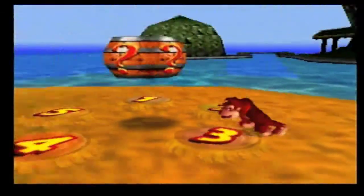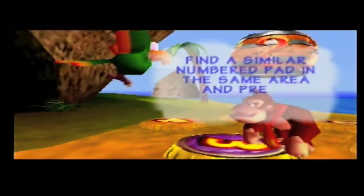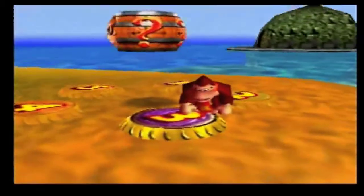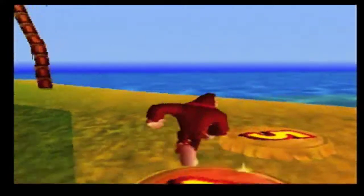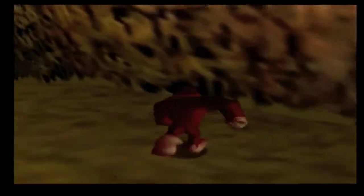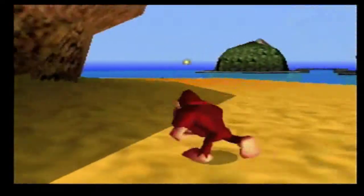I definitely remember this. "Find a similar number pad in the same area and press Z to Banana Port between the two." Banana Porting — I guess I do remember that. Let's see if I can Banana Port on this one right here. Nope, got to find the other one. Looks like I activate them by running over them. Cool. Maybe I can get up there doing a Banana Jump. Everything in here seems to be known as Banana This, Banana That.